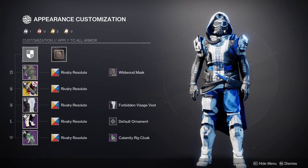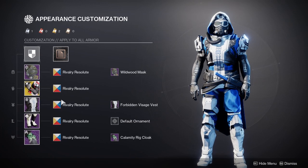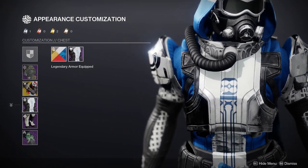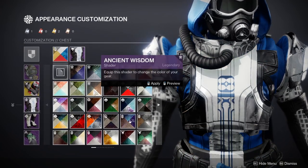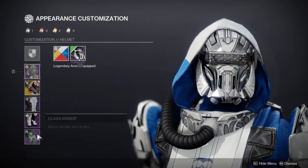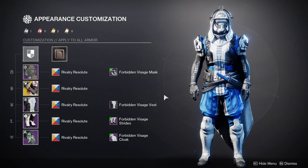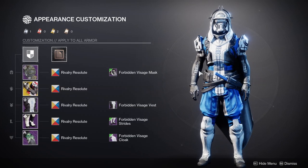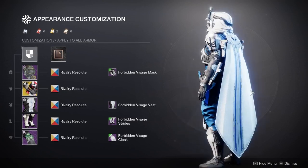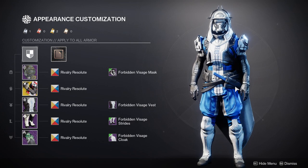So this is my Hunter — this is how he should be looking right now. You'll also notice I was using blue for both of the example sets. That is specifically because Forbidden Visage has blue insignias or symbols and they don't change color. So if you want to use Forbidden Visage — which I highly recommend — I would suggest a blue shader or a shader that just ignores that outright, because this actually does look cool. I think they probably designed it to combine with Forbidden Visage, though my problem is that it's an Eververse set, which is pretty messed up if that's intentional.